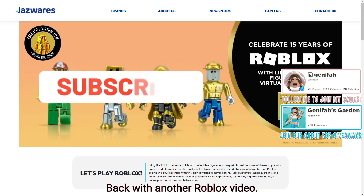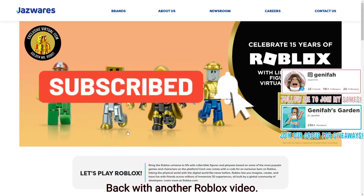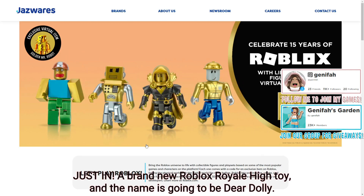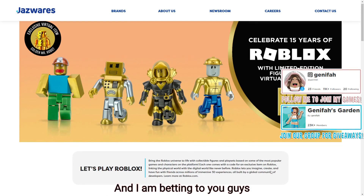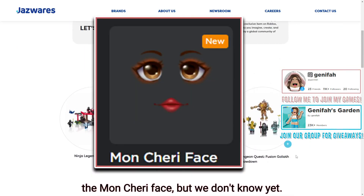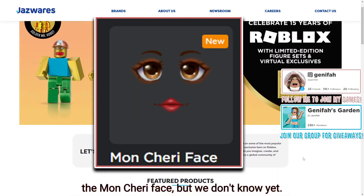Hey, what's up guys, Jennifer here back with another Roblox video! Today I'm going to show you a brand new Roblox Royal High toy and the name is going to be Dear Dolly. I'm betting that the virtual item code is going to be the Mon Cherie face, but we don't know yet.